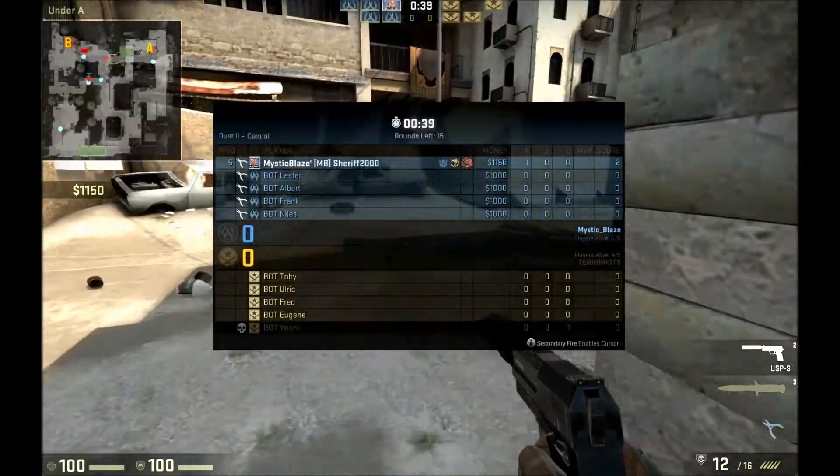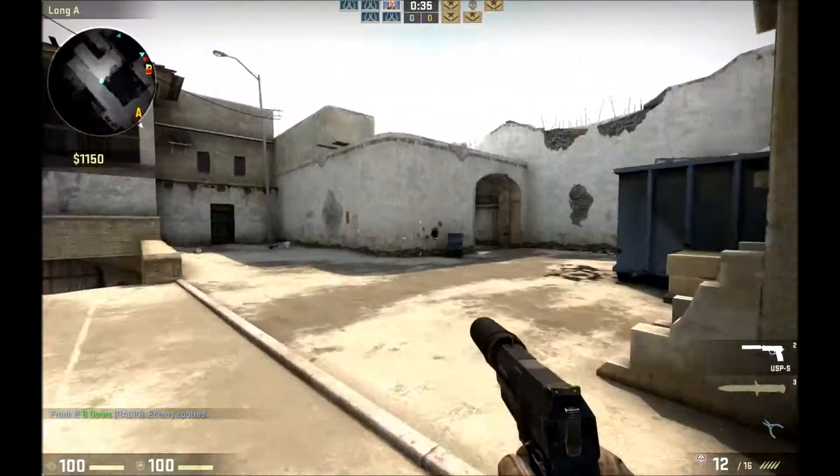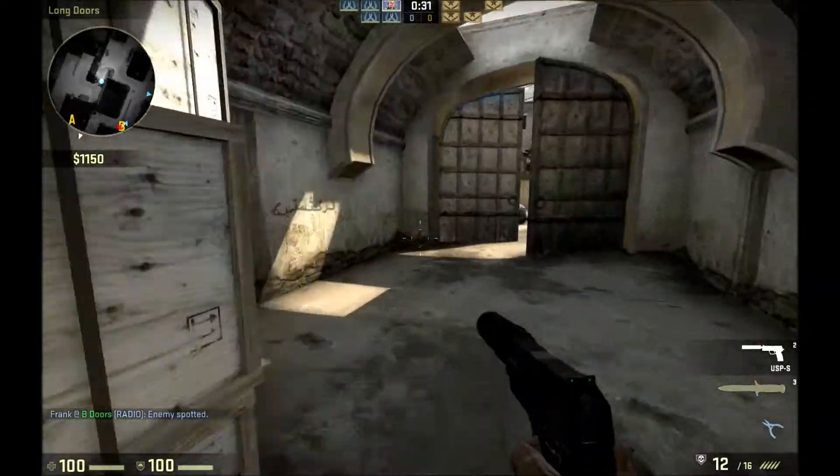I'm currently in casual — in the top left of the scoreboard you can see I'm in casual. In the bottom left you can see that I've got full armor; it's the second one along. The first one is health and then the second one is armor.